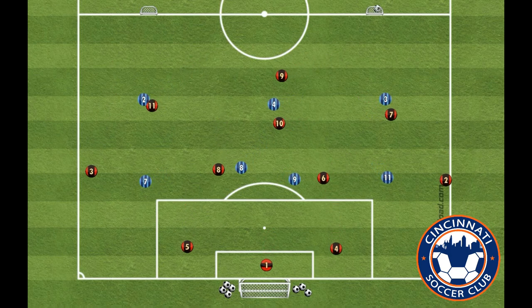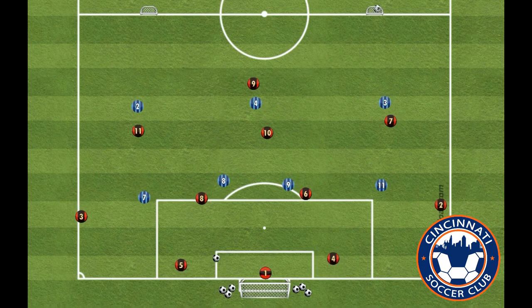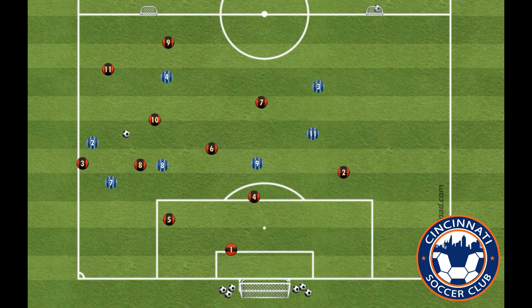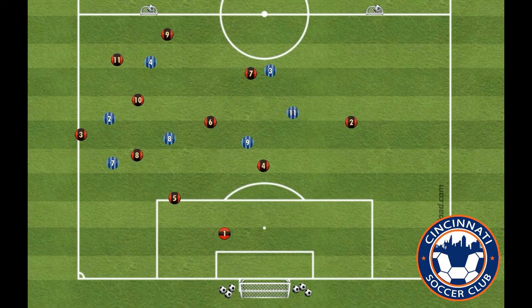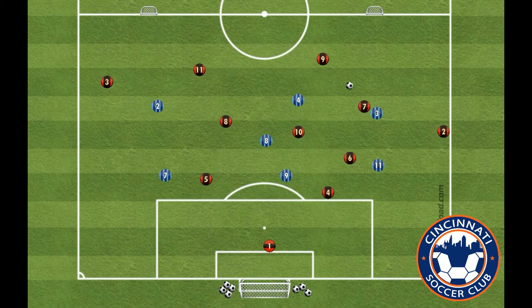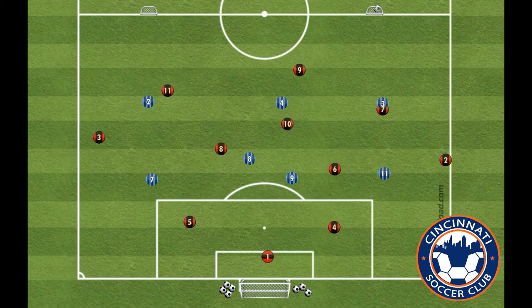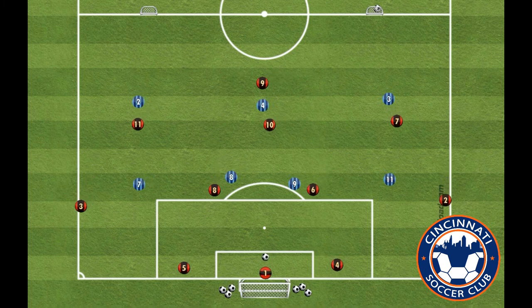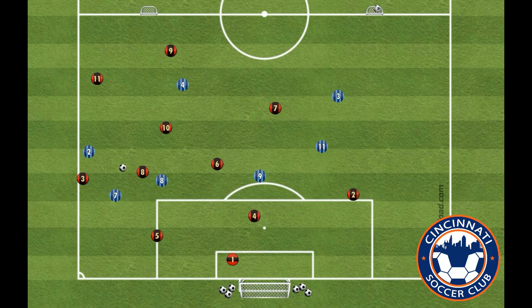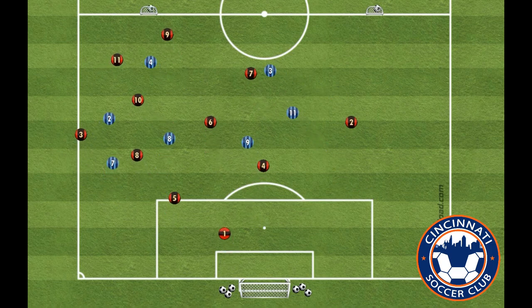Communication is the most important tool for success in this. Tell your teammate when they have time to turn. Tell them when pressure is coming. Put a name on passes and give guidance to your teammates.